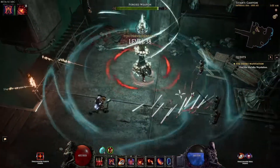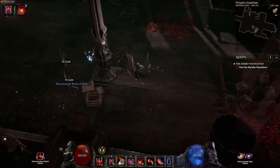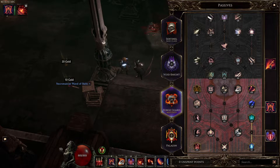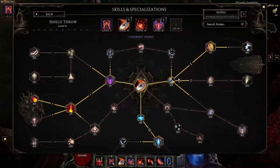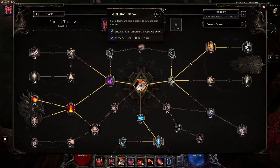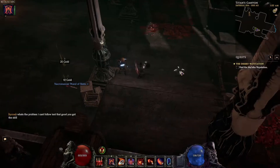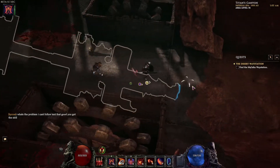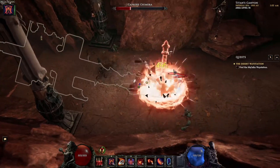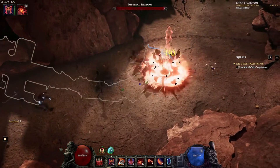We hit level 38 — good job everyone! There was a crit shrine — nice. We leveled up so let's grab a point. We're going to go Thornmail to get more armor and more damage back to enemies when they hit me. Shield Throw leveled up. We'll take more armor and more damage, and even though I'm not really using those abilities that much because of mana regen, we probably will down the road.